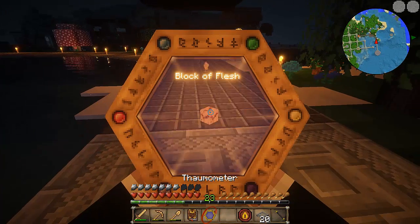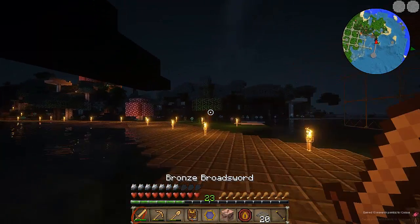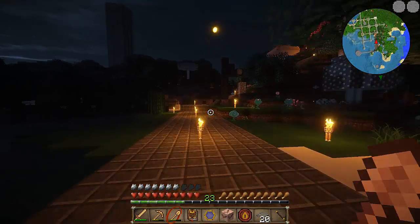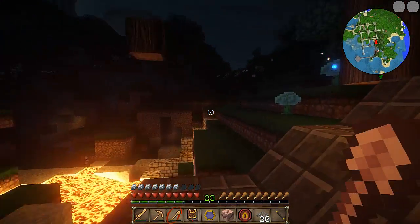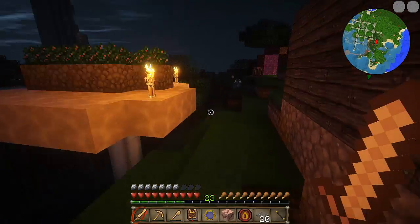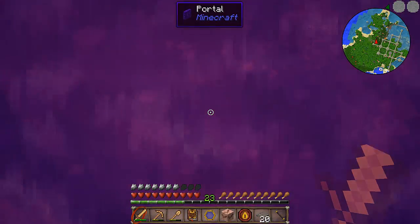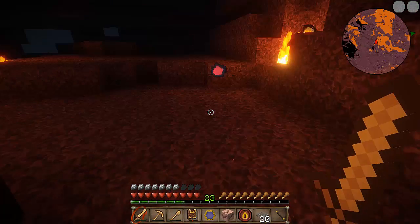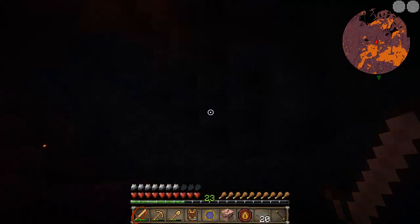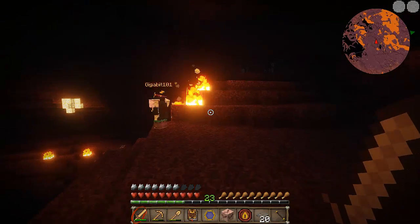I want to scan this block of flesh — I don't think he's looked it up yet. There's a cloud of black ones under my feet as I walk. Careful, there's a ghast hanging around in the nether. I made iron armor because I was scared. Let's head in.